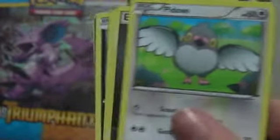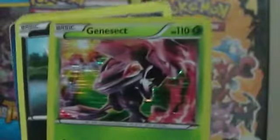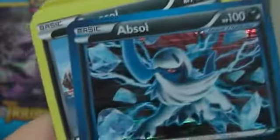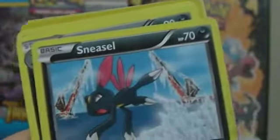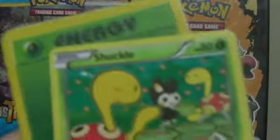We've got Double Colorless Energy, Pidove, a Darkness Energy, Plus Power, and Genesect — I do love this card, pretty cool. We've got Pawniard, Absol, Sneasel, Weavile, Cacnea, a Grass Energy, and lucky last we have a Multi Energy.